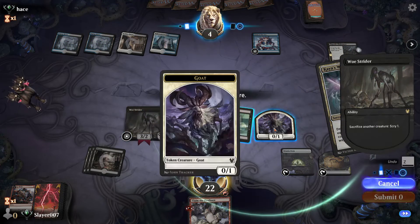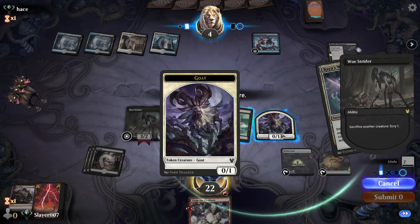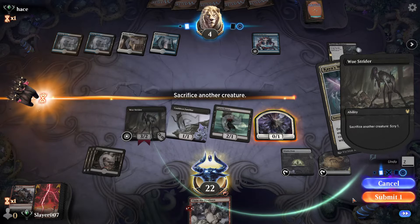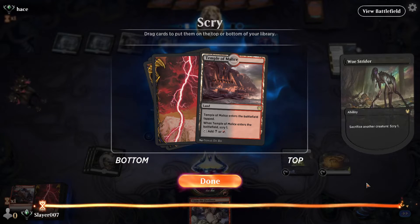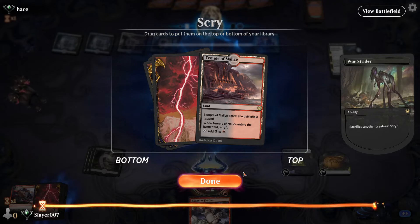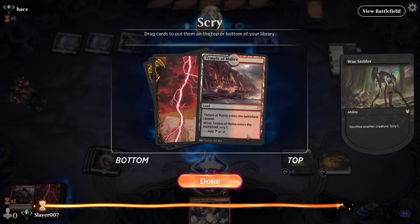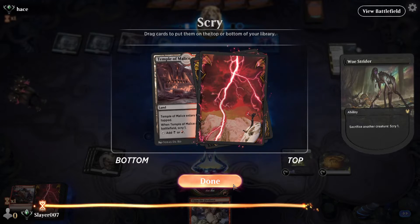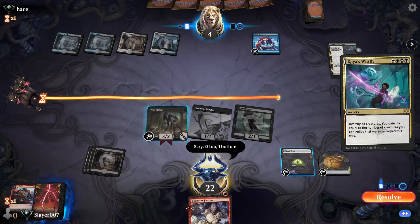Alright, that's a Kaya's Wrath. We Scry first — we don't really need another land but it is also a red source. It's a little annoying, but if we get another cat we could kill them, so let's just put that to the bottom.